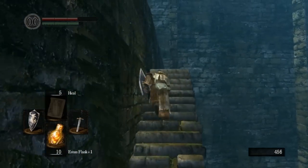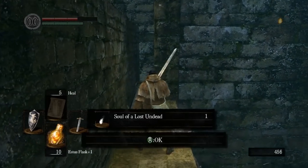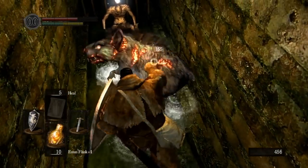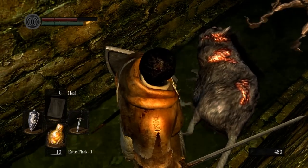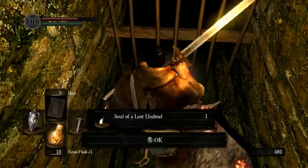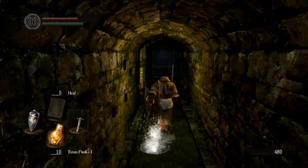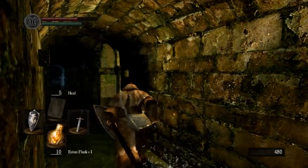Up here is the waterway we were referring to before — it's kind of an aqueduct, sort of a sewer thing but not a sewer. In here is a rat. Animal type enemies have the odd property that they will drop humanity, which makes the least amount of sense to me, but they do it fairly often. You can basically get infinite humanity if you wanted to farm it from those. At the end of the waterway we can see a door that does not open from this side — it's another shortcut we'll get to later.